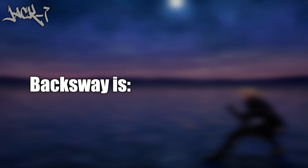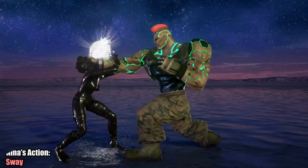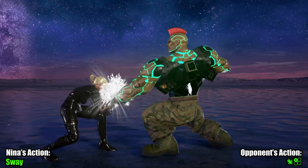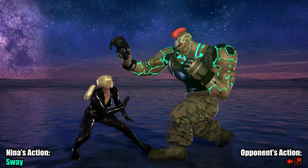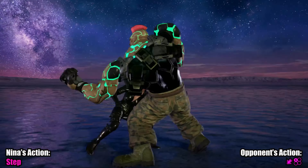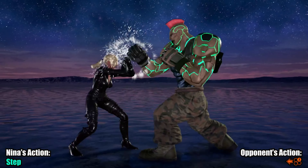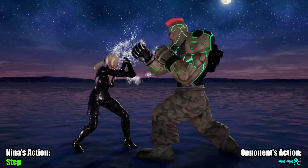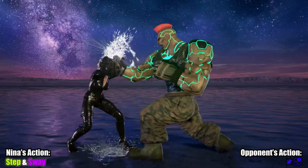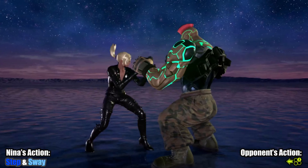Jack-7. It took seven iterations, some guns, and a big crane, but Jack has some good options now. Sway is okay on its own, and stepping left is okay on its own. If you try and combine them, you'll probably get launched though. Sway can negate the mix between df2 and df1, but this is still a bit finicky, and you can get launched for it. It's valid to use, but don't rely too heavily on it — use other options too.